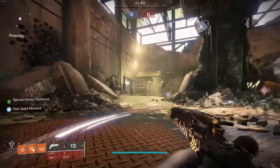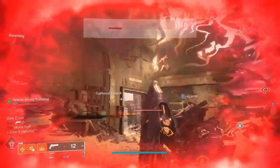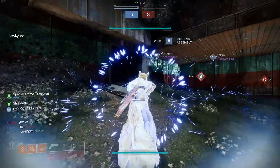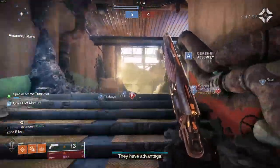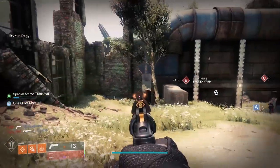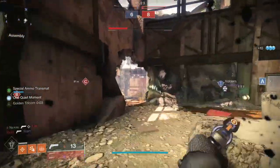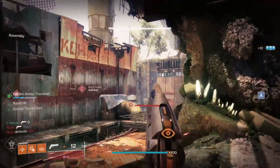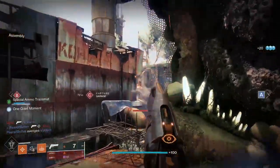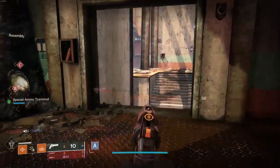So this is Checkmate Control. You can already see there's a special ammo transport bar. Getting kills with my primary - I got absolutely wrecked there. On the left you can see the special ammo transport bar: when you're getting hits with your gun, that is where you earn your ammo from. So right now we have to get hits in to build it up.